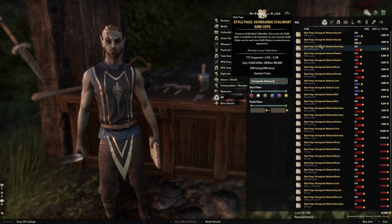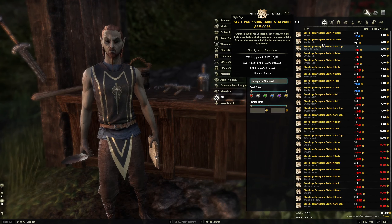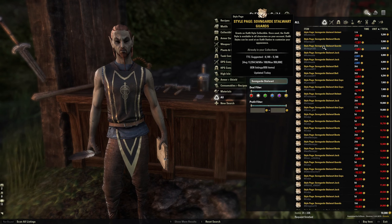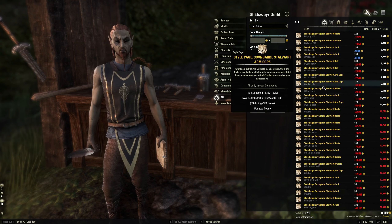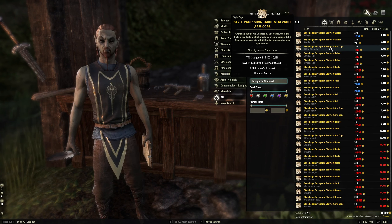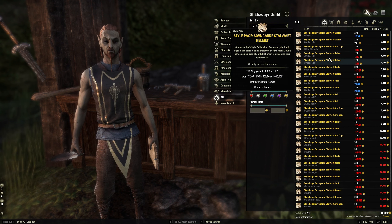When I originally recorded this video I thought the Sovereign Guard Stalwart motif was actually a fairly expensive one, but it seems the last Skyrim celebration has created quite the supply. Most of the pages are going for less than 10,000 gold a piece, so if you like this style, this is actually a great time to pick it up — it's not going to cost you too much.